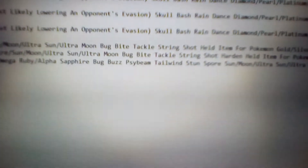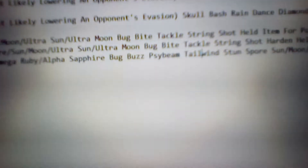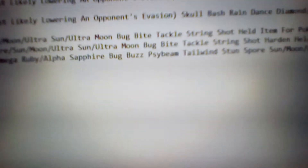Now back to Butterfree's moveset. For Diamond, Pearl, Platinum, HeartGold, SoulSilver, Black, White, Black 2, White 2, X, Y, Omega Ruby, and Alpha Sapphire — instead of Gust and Silver Wind, we got Bug Buzz. Bug Buzz is a very big upgrade: 90 power, 100 accuracy, special Bug type move, and it has a 10% chance to lower the opponent's special defense. Since it's a special type move, if you get that drop, it's pretty neat.